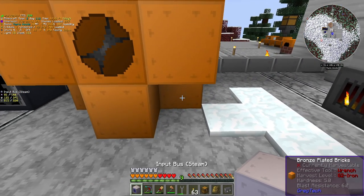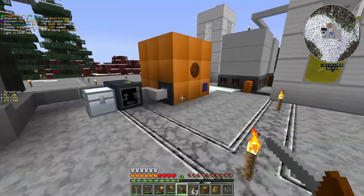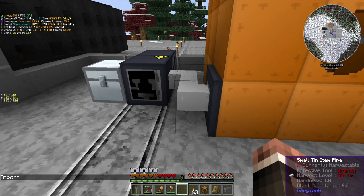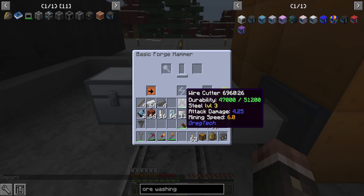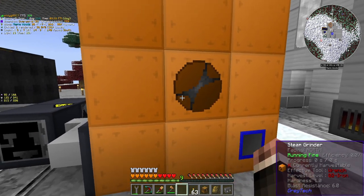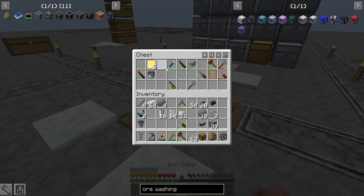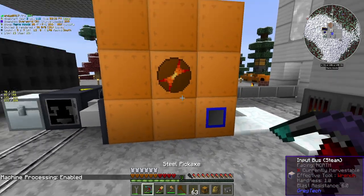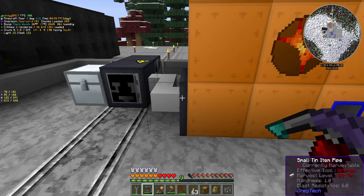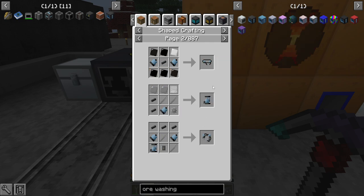I'm going to change the input and the output — so the input's over here and the output is over here so we can push into this thing. Since we determined last time that this thing doesn't actually push, we're going to use a conveyor with some tin item pipes into the forge hammer. We should see, if I put this copper ore in here, it'll begin to process in 30 seconds. It sends like one stack every 20 seconds, which is way, way fast enough.